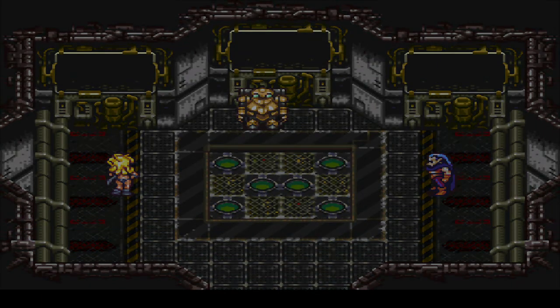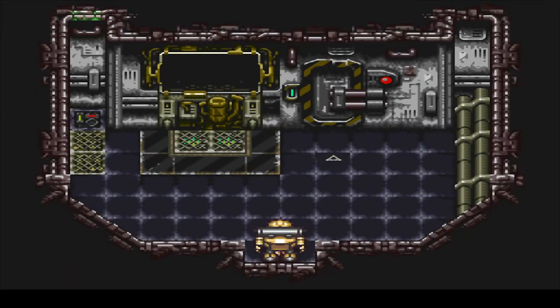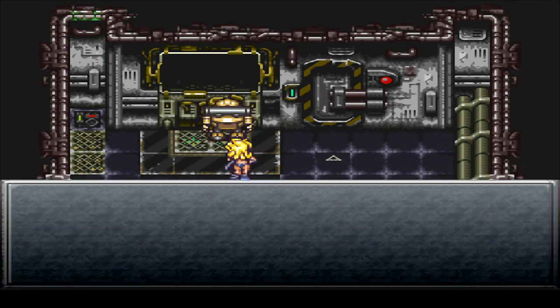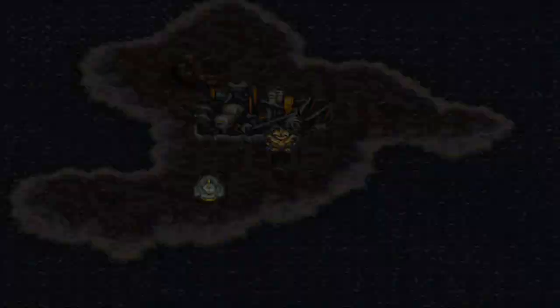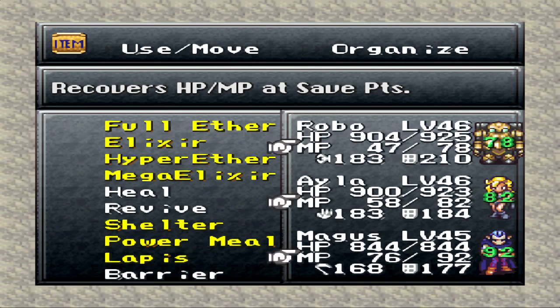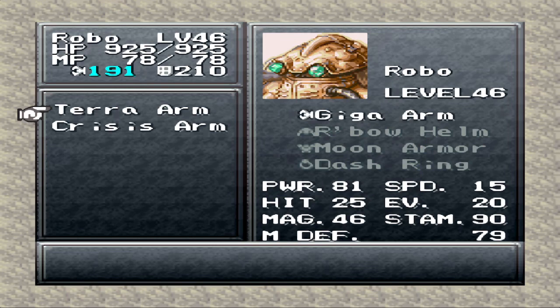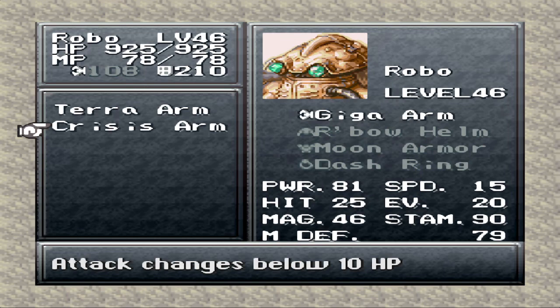You all did it there, Robo! Yay! Oh, we can go back inside? Nope, never mind. I wasn't sure if we'd even be allowed to go back inside at all there. Anyway, let's go ahead and get healed up here first. Let's check out Robo's new arms — got the Terra Arm, which is just a standard upgrade from the Digga Arm. But also the Crisis Arm — this one's value, I think, just depends on the last digit of Robo's HP. I noticed his attack changes below 10 HP, but I'm pretty sure it's actually based on his current HP last digit.